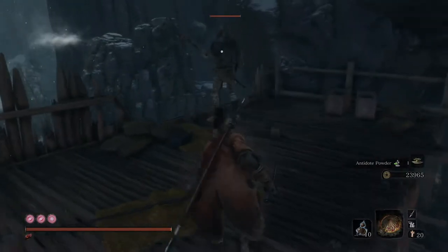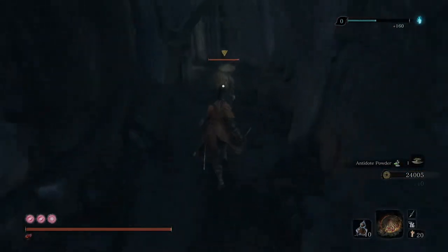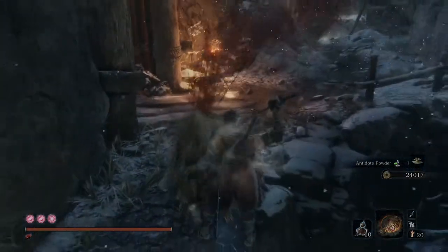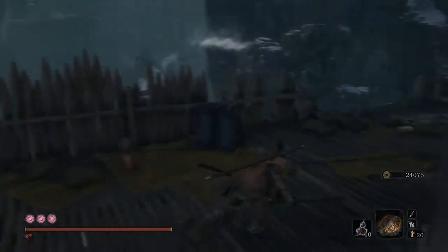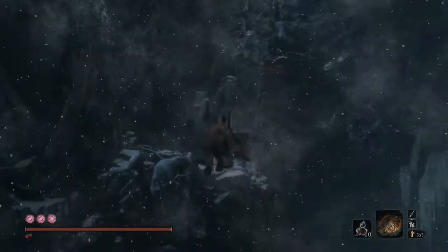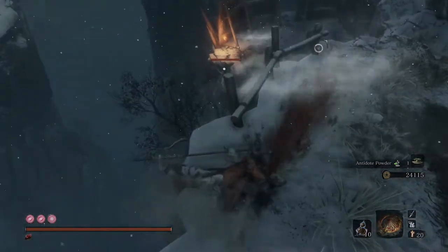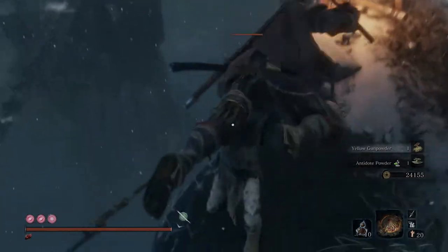You're also going to get rare resources, and one of the main ones is fulminated Mercury that's so hard to find for your later upgrades. You can just slowly go through this area and backstab all of these guys. Any of these guys could drop fulminated Mercury, but they also drop antidote powder, which is always nice to stockpile because you're always going to be poisoned throughout the game. And you're going to get some yellow gunpowder as well.